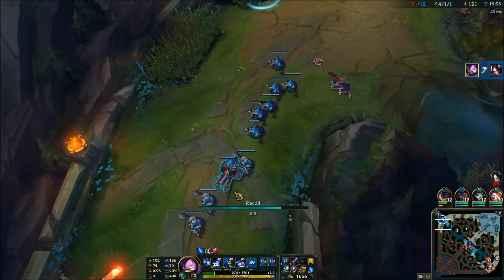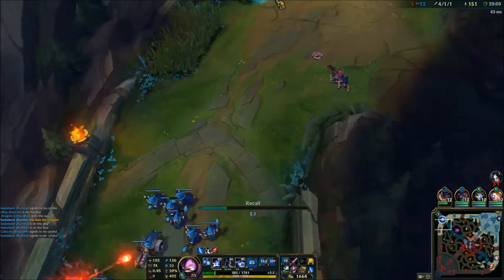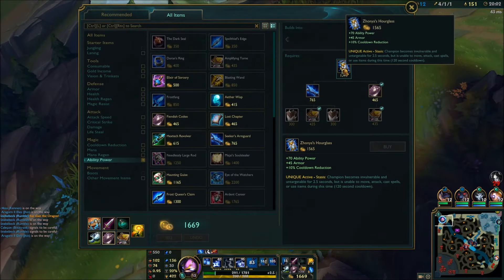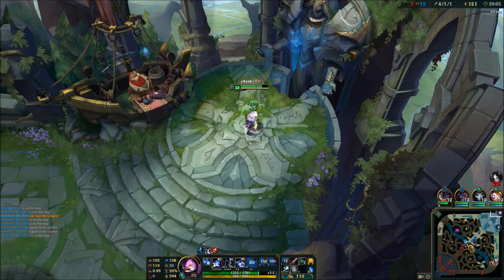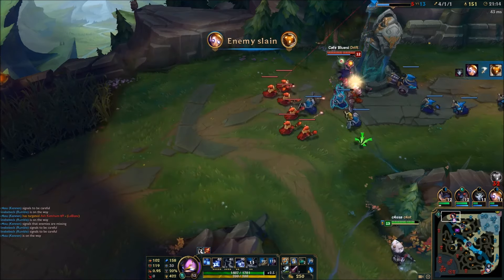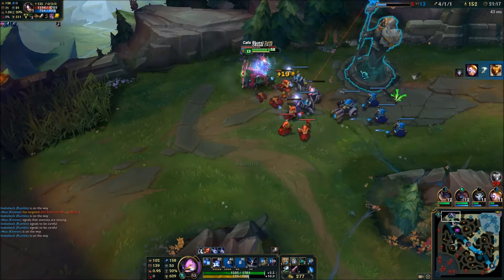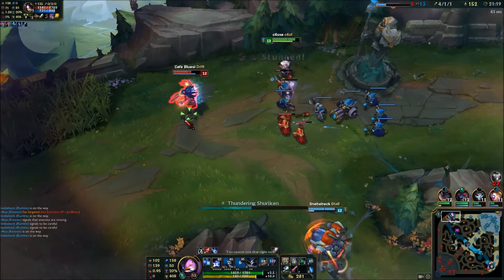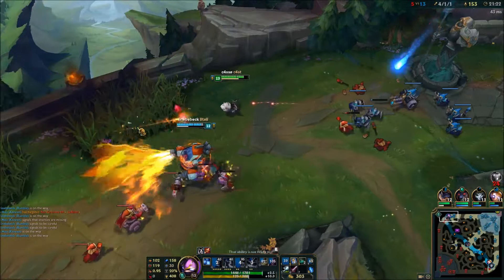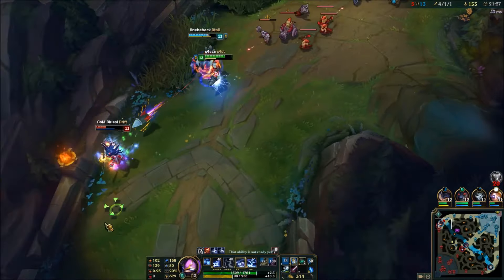Before the Protobelt was released, Zhonya's Hourglass was the main item for Kennen, so it's the second item now. It will help you survive teamfights even though your ult is still ticking during its usage. Here is another free kill, so go for it. Irelia seems to not understand that my tower is taboo. Every kill lets your snowball grow.